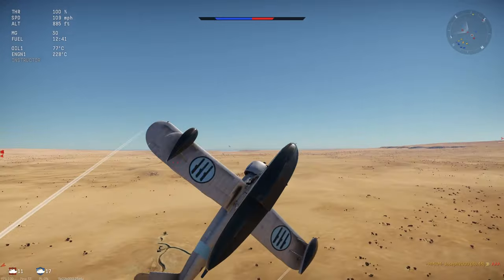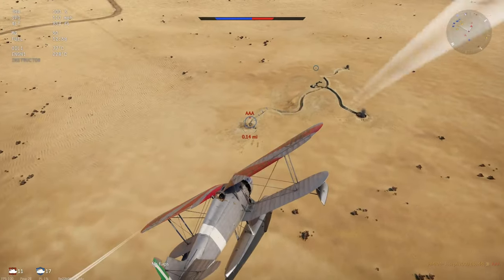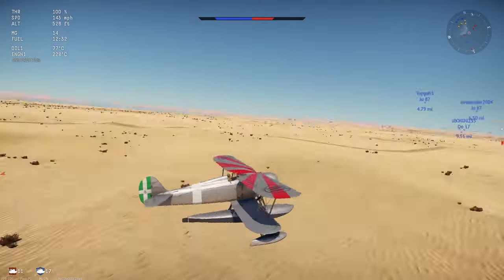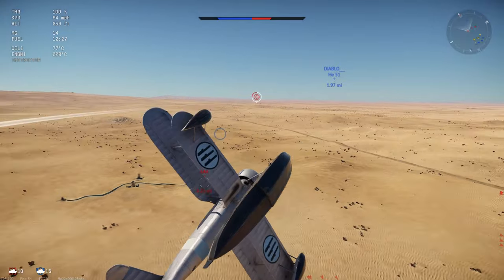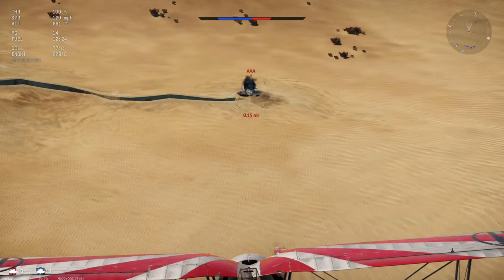I'm going to swing back around for that 20mm AA because it seems very angry at me. There's the rudder, which is very awkward sometimes. The rudder is one of the most awkward pieces on this plane — it's not the nicest, but it works. You've got to be careful with it.